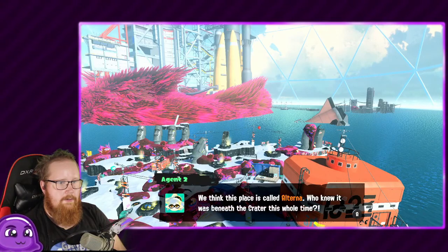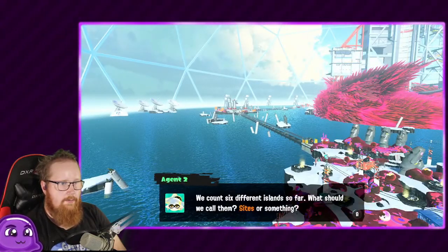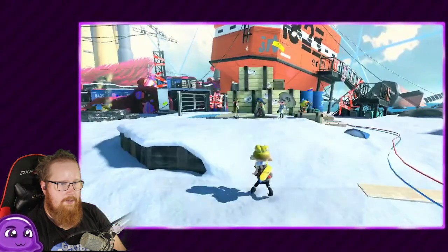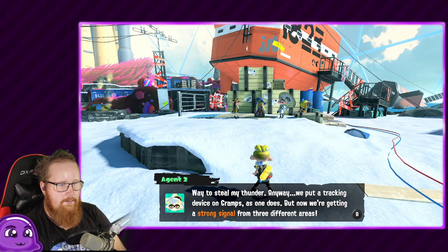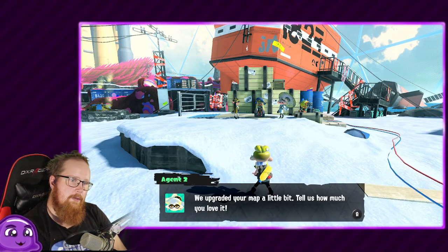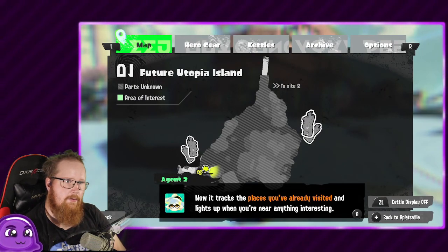Called the Alterna — who knew it was beneath the crater this whole time. We can count six islands so far. What should we call them? You gotta mention the humongous rocket over there — look at that. We're putting a tracking device on Gramps, as one does. But now we're getting a strong signal from three different areas. Agent 3, your mission is to check all three of those places out. It now tracks the places you've already visited and lights up when you're near anything interesting.